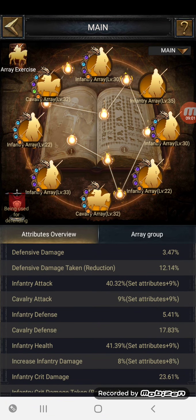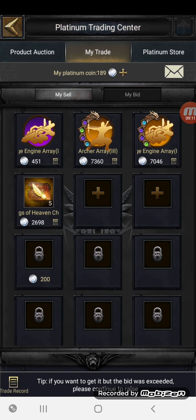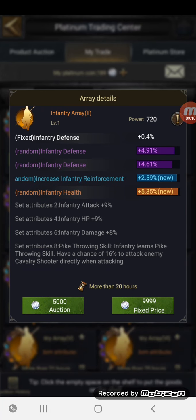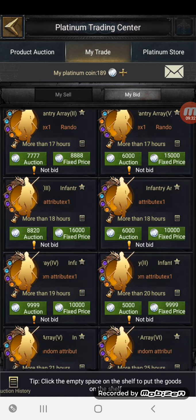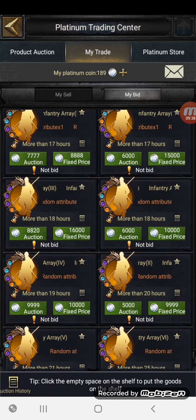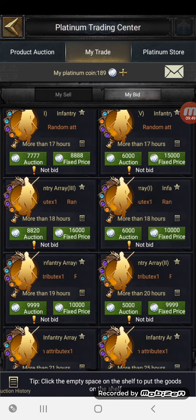Let me know how you're getting on with your array. I think I might just buy that infantry two and put it in — although I could be patient and wait since it's only 5,000. Someone put in a bid of 5,000 this morning and there are 20 hours left, so I could haggle for cheaper or just buy it outright. Anyway, let me know what you think, comment, like, subscribe, check out Aptoid, stay safe, and I'll catch you later.